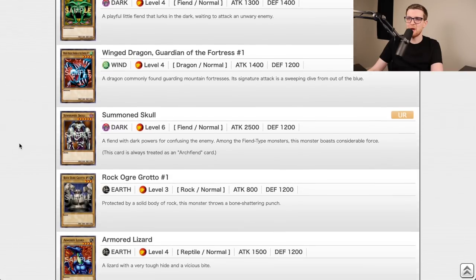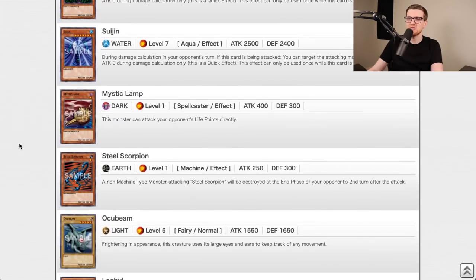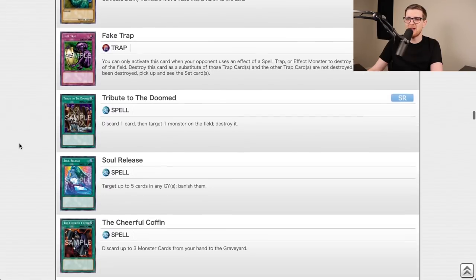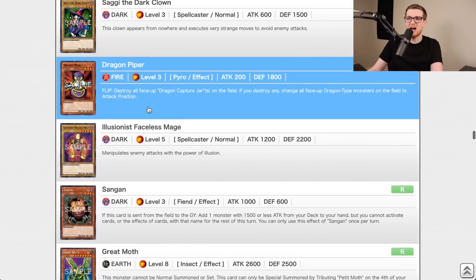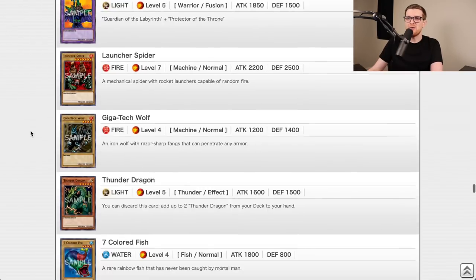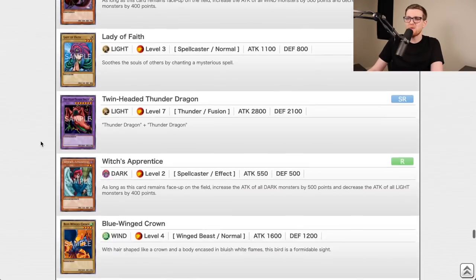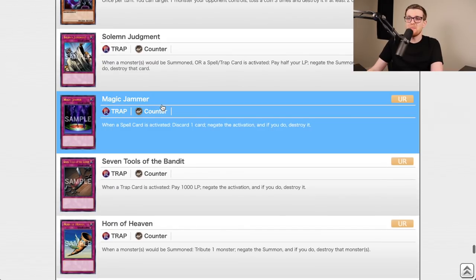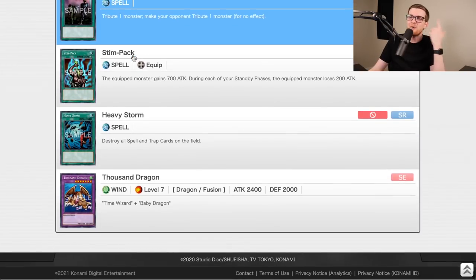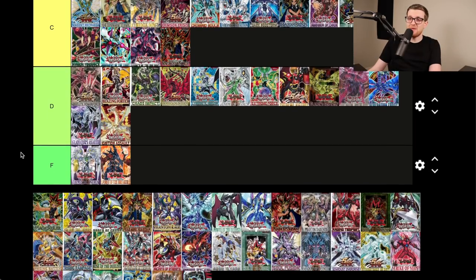Metal Raiders — this has to be an S tier, right? White Magical Hat, Magician of Faith, the recruiters, Tribute to the Doomed, Change of Heart, Sangan, The Witch of the Black Forest, Catapult Turtle, Thunder Dragon, Seven-Colored Fish, Cannon Soldier, Dark Elf, Solemn Judgment, Magic Jammer, Seven Tools, Horn of Heaven, Mirror Force — Mirror Force was in this set! — Heavy Storm. You could maybe argue A tier but Metal Raiders is a classic — S tier.